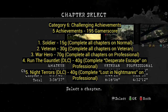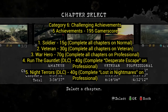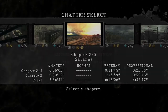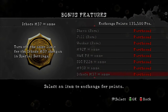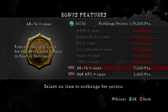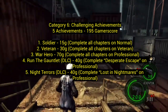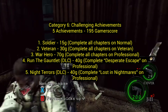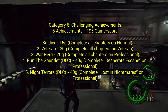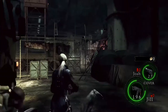Category six: challenging achievements — 5 achievements for 195 gamerscore. These are for completing the game on normal, veteran, and professional difficulty. Professional is hard, but with infinite ammo it's really nothing. Run the Gauntlet and Night Terrors are for completing the DLCs — Desperate Escape and Lost in Nightmares — on professional. You do not have infinite ammo in those, so it's harder, though not the hardest in the Resident Evil universe.